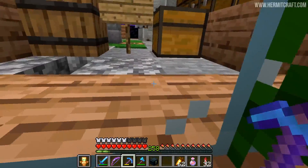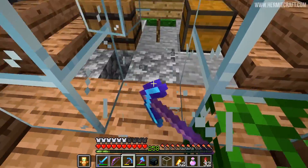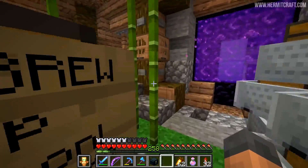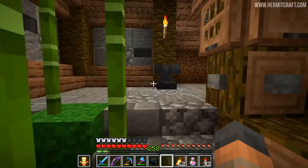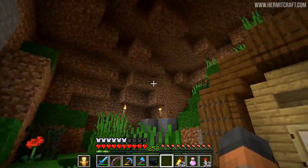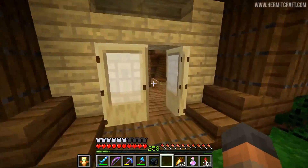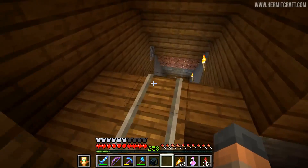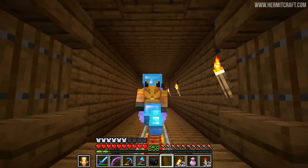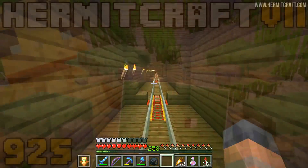Also, whenever I come to Mumbo's nether portal, I always have to break this glass to get through. What is this chaos? This portal doesn't seem to lead anywhere useful. If I go on this side over here, there's no way out of this space, and then there's just endless tunnels — this tunnel just goes on for ages and ages. I don't understand.